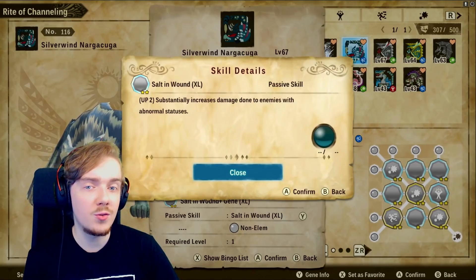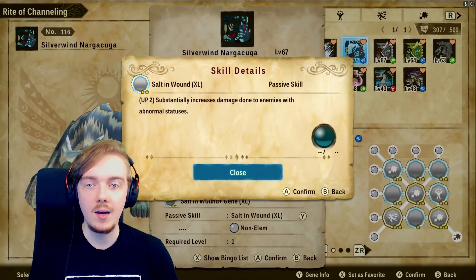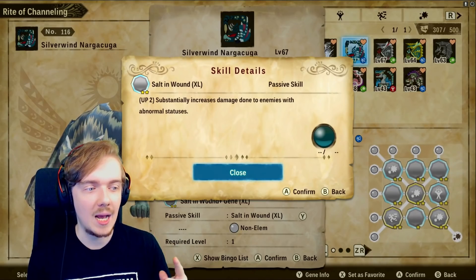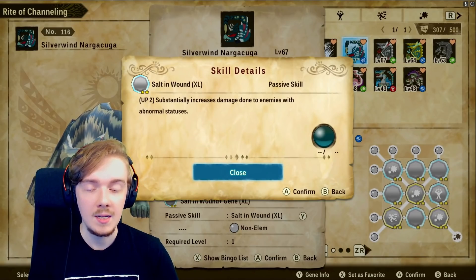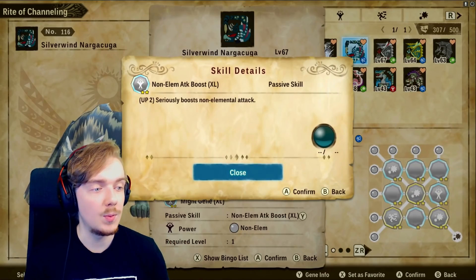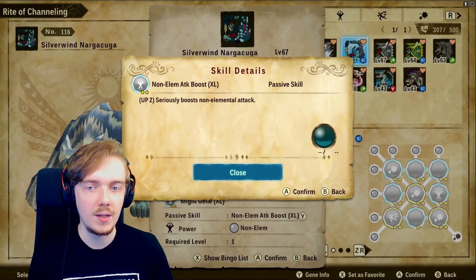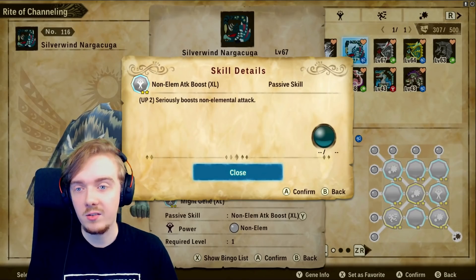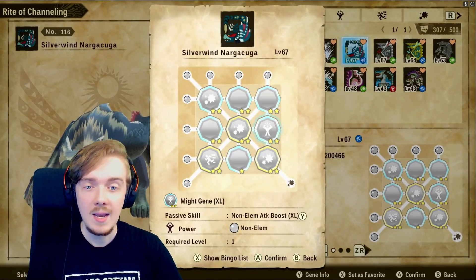In the next slot we have a maxed out duplicated Salt in the Wound XL. We're using this because we're going to be applying statuses constantly, and the substantial damage increase against enemies with statuses is perfect synergy. After that we have Non-Elemental Attack Boost XL, also duplicated to maximum. You need this on every monstie for their corresponding elemental attack type — it seriously boosts his attack and is really worth duplicating.